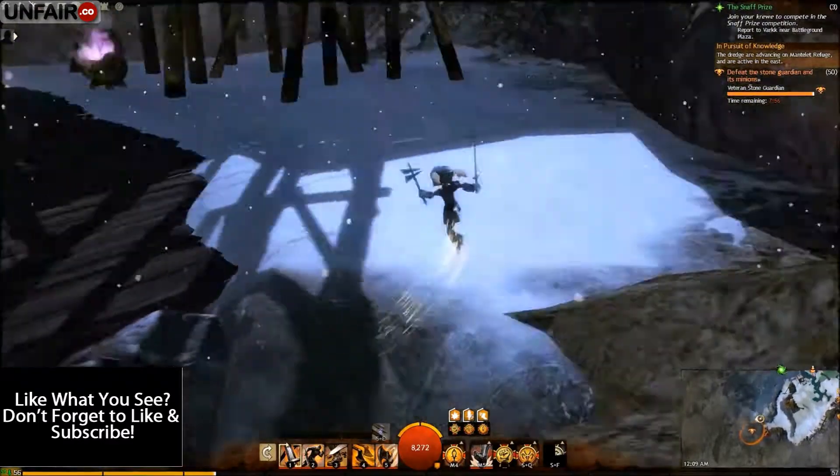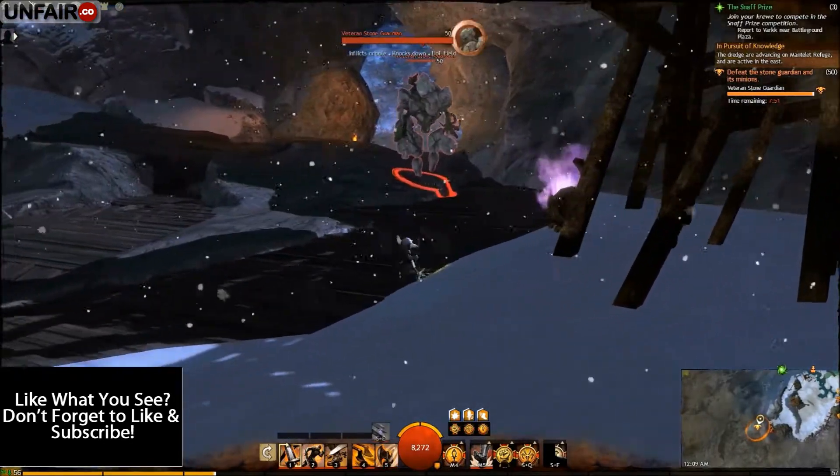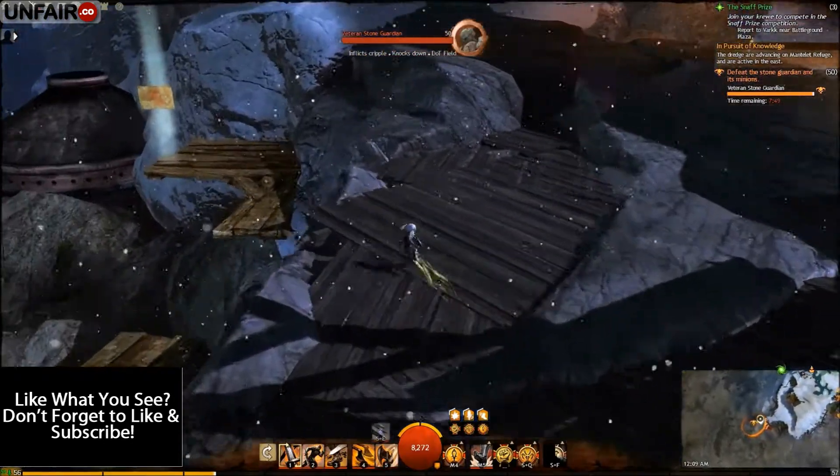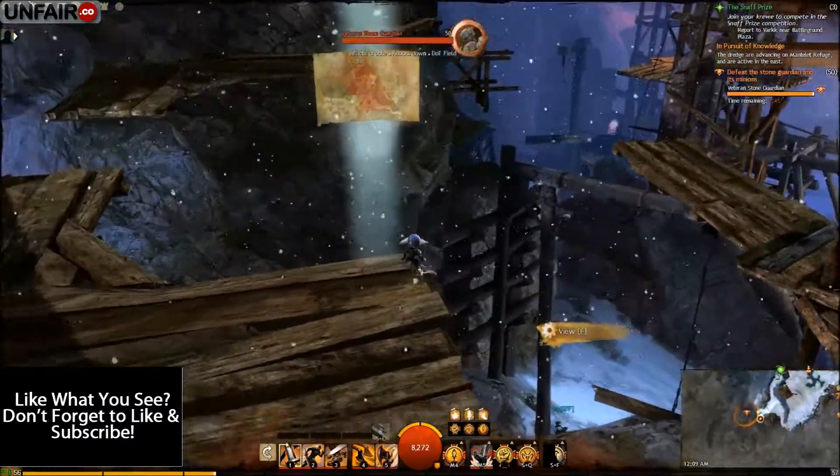Up, up, up. At this point you would get the Jump Puzzle completion along with the chest. Hello stone and guardian person — I do not feel like fighting you right now. And the Vista will be right here.